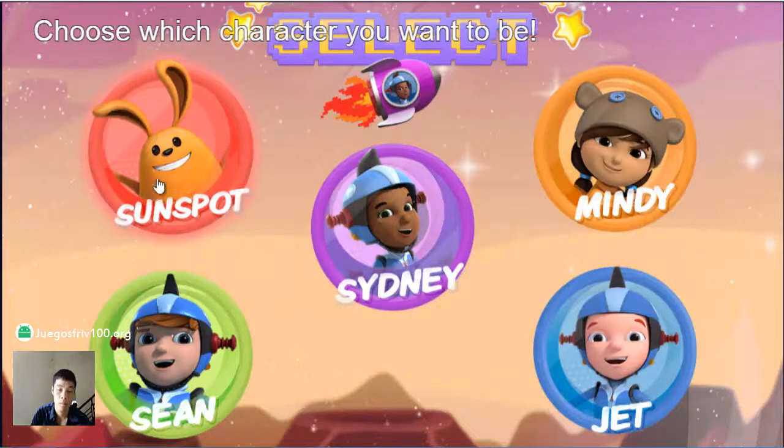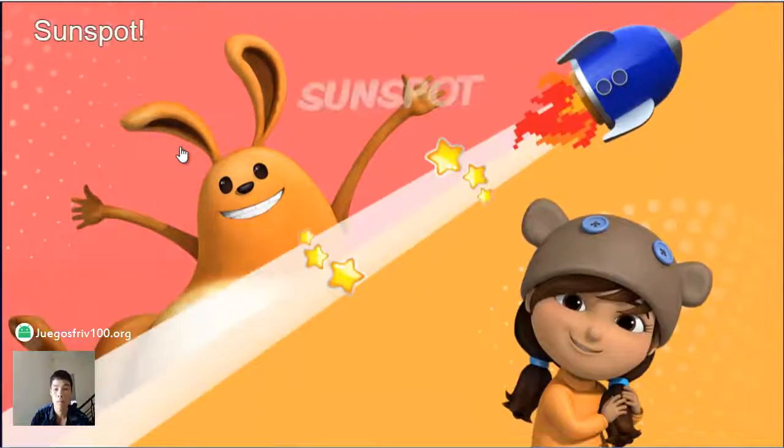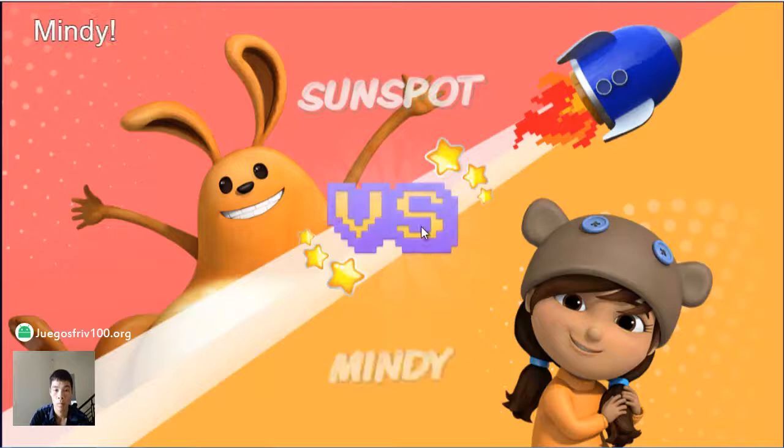Choose which character you want to be. Sydney, Sunspot. Sunspot versus Mindy. Let's go.